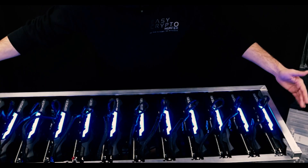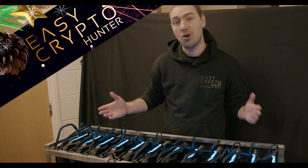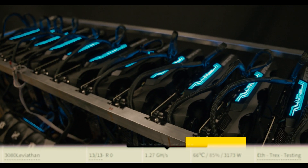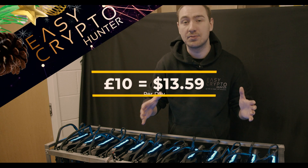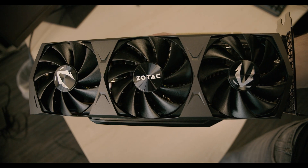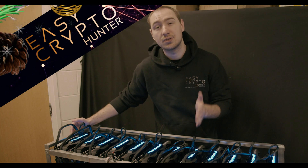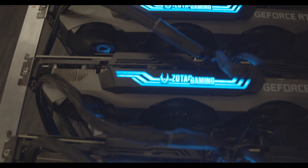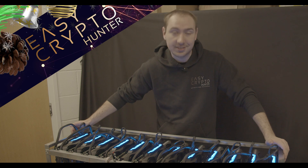You're probably wondering what on earth a machine like this costs to run. This is drawing 3000 watts of constant power. In the UK on normal electricity at around 13–14 pence per kilowatt-hour, you're looking at roughly £9.50 to £10 a day — which sounds expensive, but if it's making you £40 a day, it's really not too much of a big deal. Obviously cheaper electricity would cost less to run, but 3000 watts is where you're at. It's not too shabby for the power you get from this.